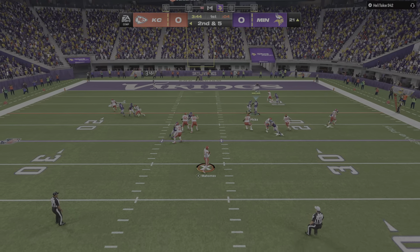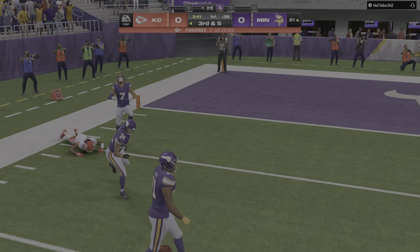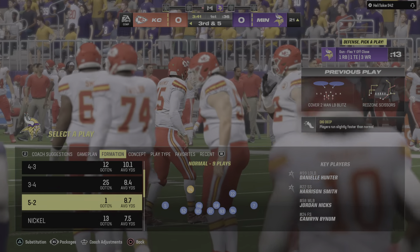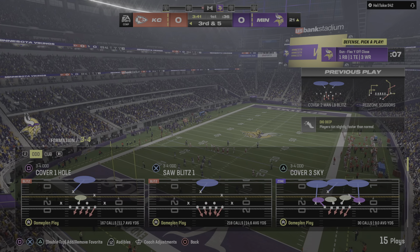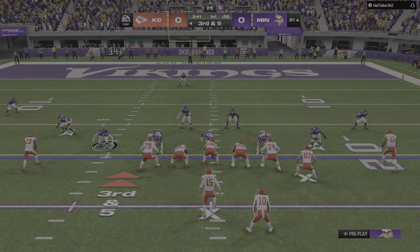Throwing now is Mahomes. Looking left sideline — incomplete. Even the greats in this game, and he certainly qualifies as one of them, they're going to have trouble if they continue to throw into double coverage. He better be careful throwing into too much double coverage — might have a couple of them picked off. They come up now third and five following the incomplete pass.